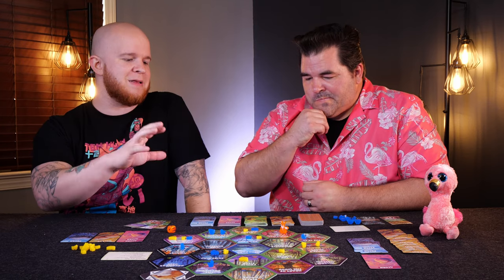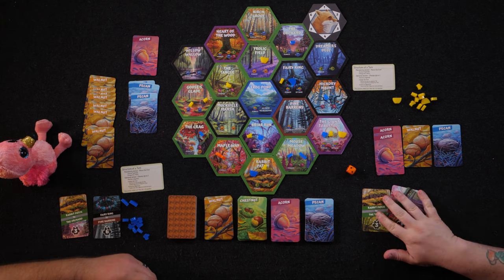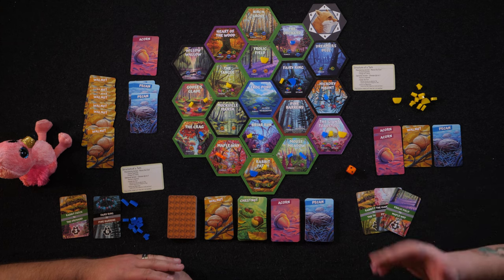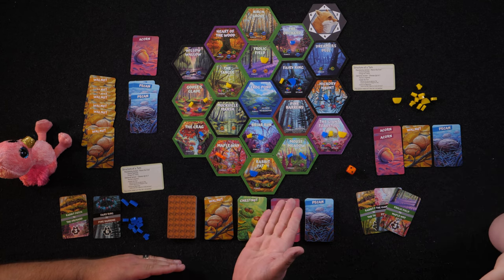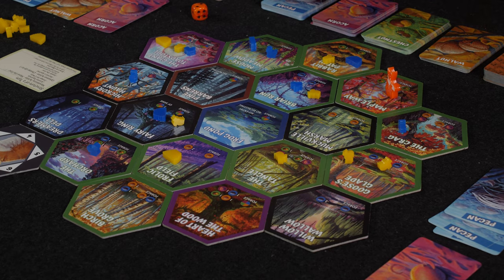Let's dig into some of the core elements and structure of the game. At the start of the game, you're going to have a set of cards. You can discard down to two, but you could always draw up on your turn as an optional movement to try to search for more locations to score points. As you move the fox, you'll be collecting resources — pecans, acorns, chestnuts, and walnuts — and these will allow you to recruit new squirrels around the outside edge of the board, because each individual tile has a different requirement for how many nuts and what type of nuts you need to place a squirrel in that particular location. As the fox runs into a location, you'll grab whatever nuts are at that location.